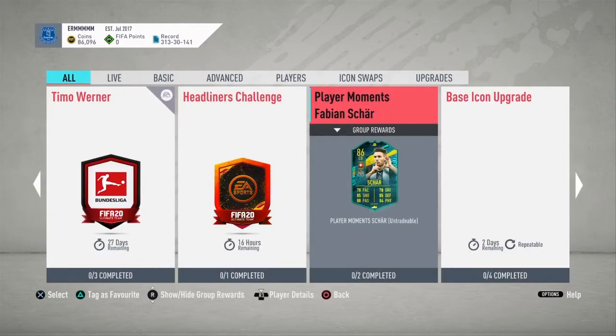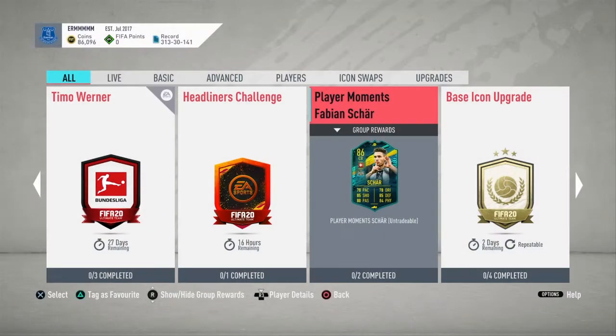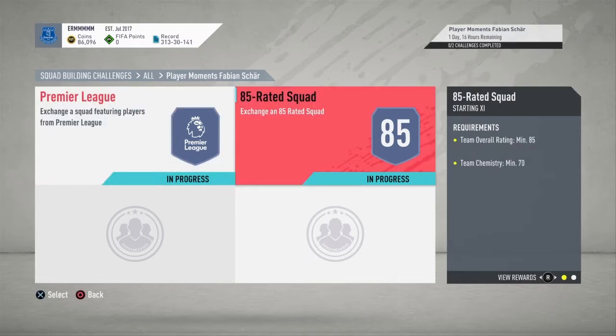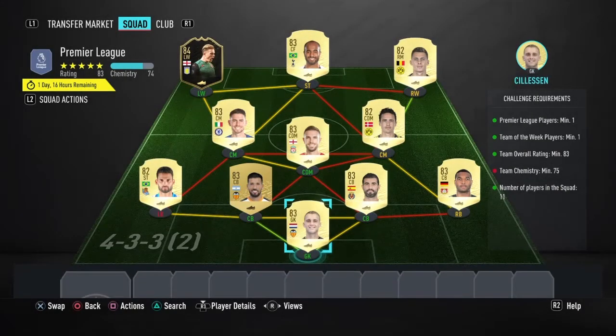...player moment — Fabian Schaar. His card looks phenomenal as a centre-half; you could play him in defence and midfield as well. We've got two squads to complete: an 83-rated squad with an informed Premier League player, and an 85-rated squad with no informs, just a bit of chemistry on both of them.